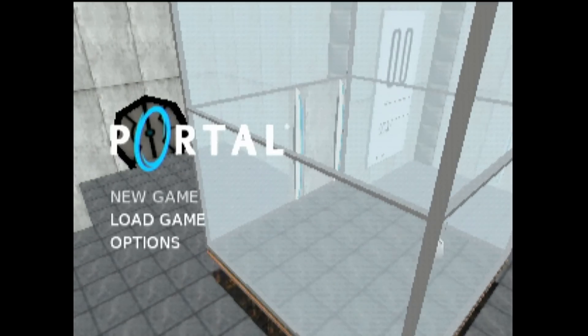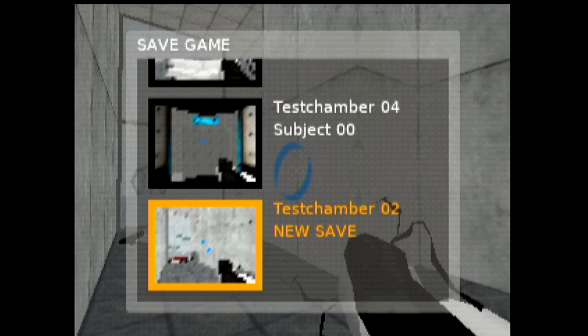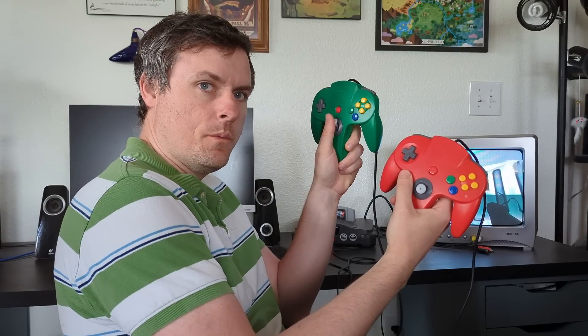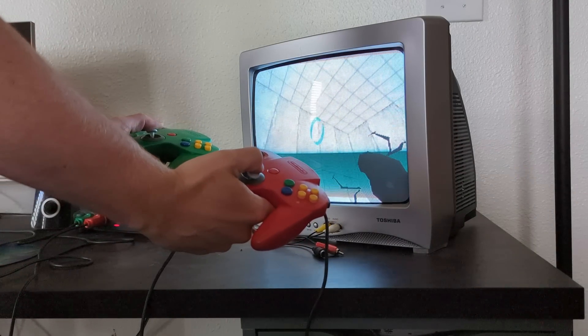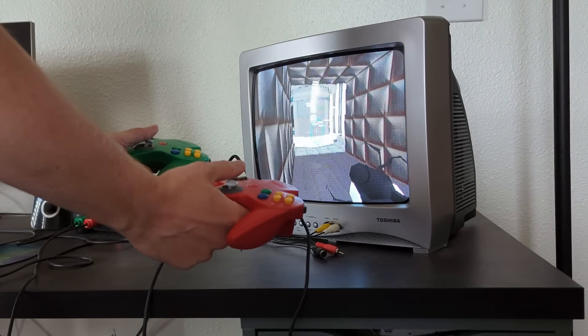The main menu and pause menu are now implemented for Portal 64. This lets you save, load games, and even has options for binding controls and changing sensitivity, and you can invert your controls now. The controller options even takes input from the first two controllers, so you can bind movement to one joystick and looking to the joystick on the other controller and get a two-joystick experience.